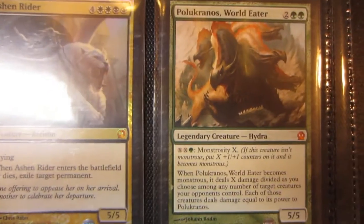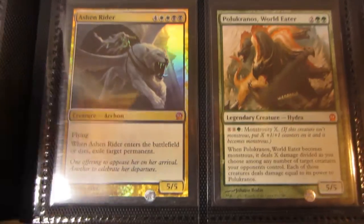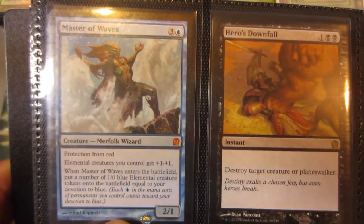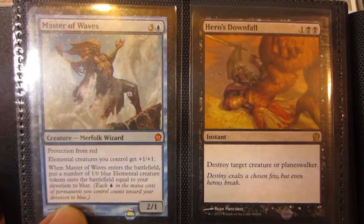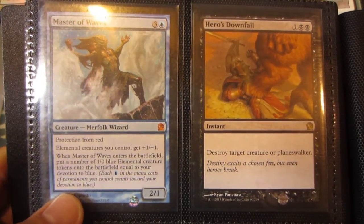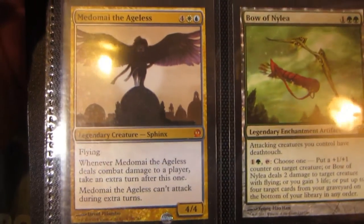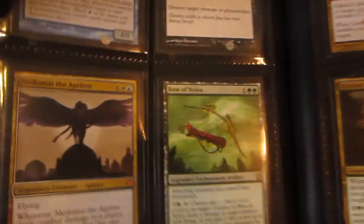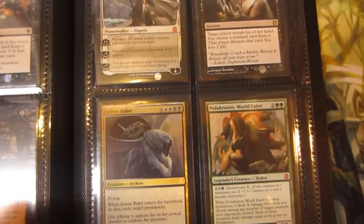Not the duel deck one — I like the artwork on this one a lot better. And here is that Master of Waves. Pretty good stuff I've gotten from Theros; I've only opened 10 packs and this is all that I've gotten. Here is Hero's Downfall, also for trade, Medomai the Ageless, and Bow of Nylea. Yeah, 10 packs and pulled all this stuff — pretty sweet.